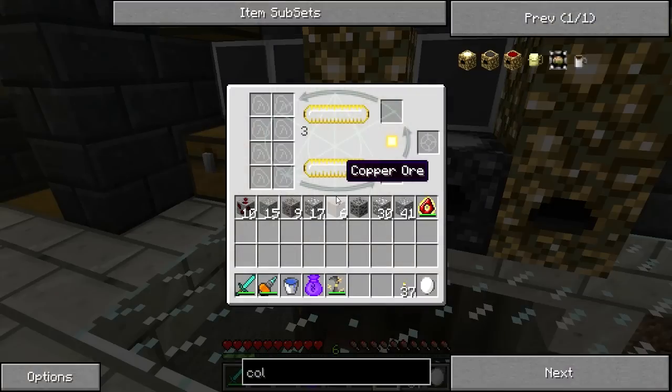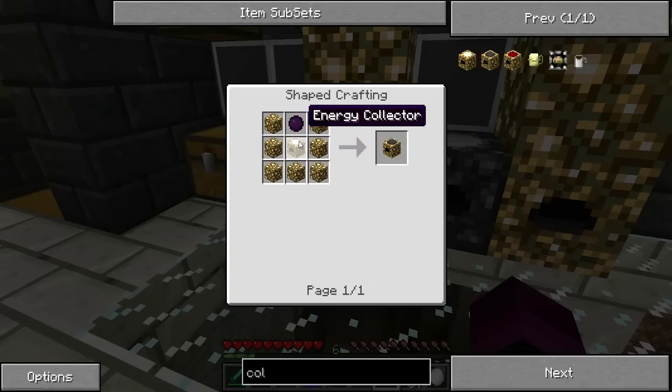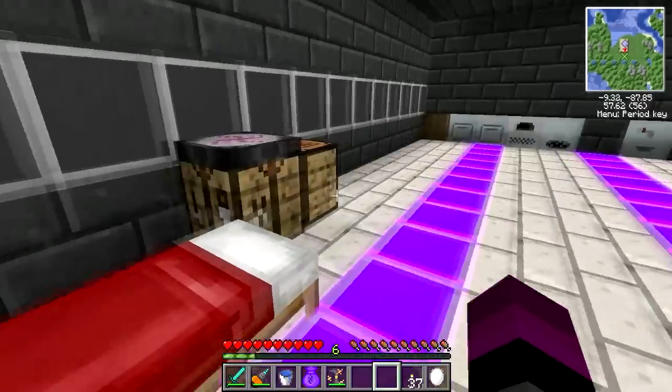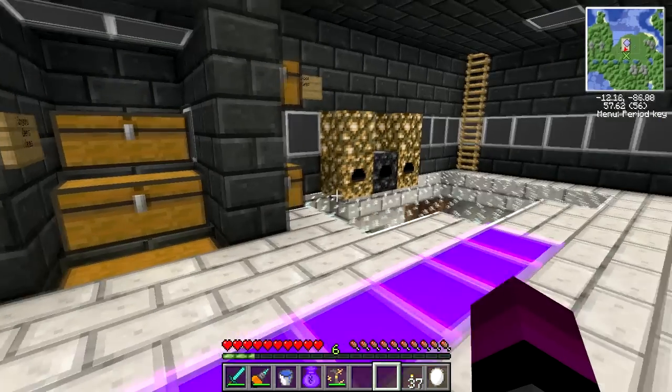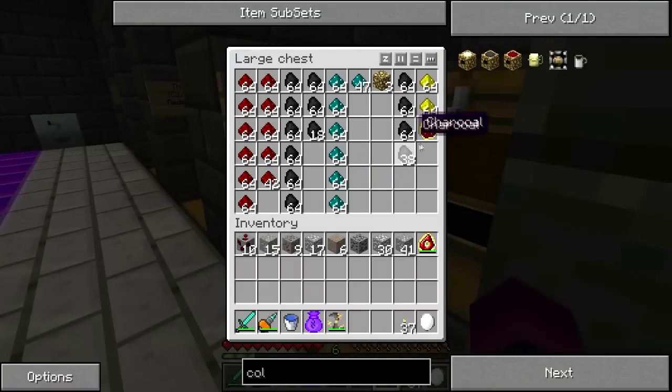I think it's time to upgrade some stuff. I was thinking we can upgrade the collectors — I looked up the recipe: glowstone, the old one, and a dark matter. So we're going to be making our first dark matter! We need nine diamonds and eight eternalis fuel. We don't have any eternalis fuel — we need some of this. Then we need to upgrade mobius fuel.